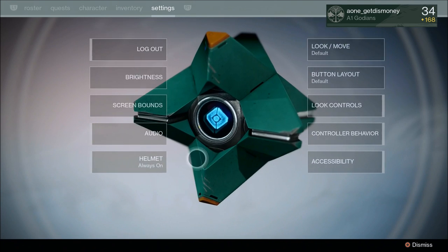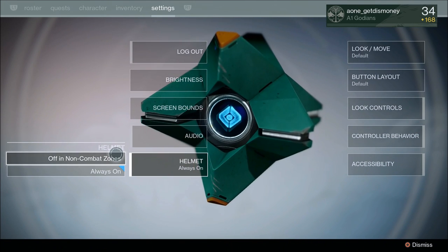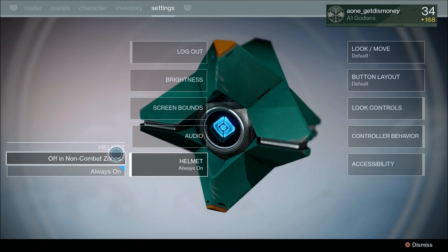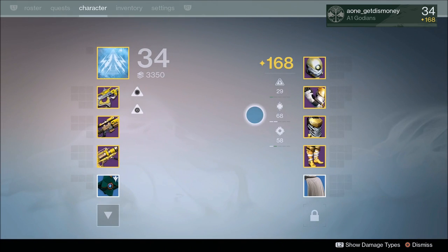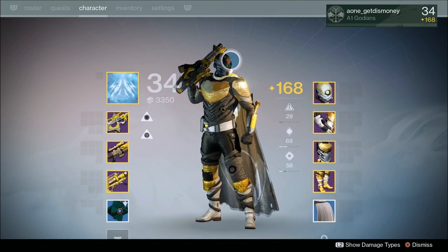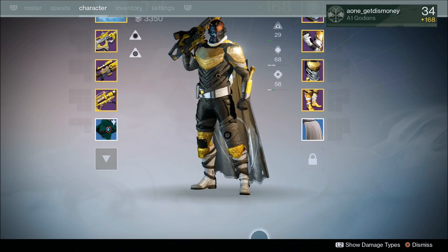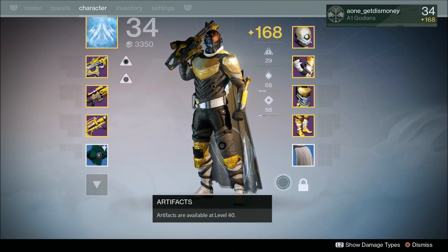The last thing I wanted to point out before I go — it doesn't really have anything to do with the tower, but it is new. If you choose the option not to wear your helmet, when people look at your character in the start menu, they're going to see your character without their helmet. So not only does that option apply to when you're in social spaces like the tower, but it also applies to looking at your character in the menu screen.